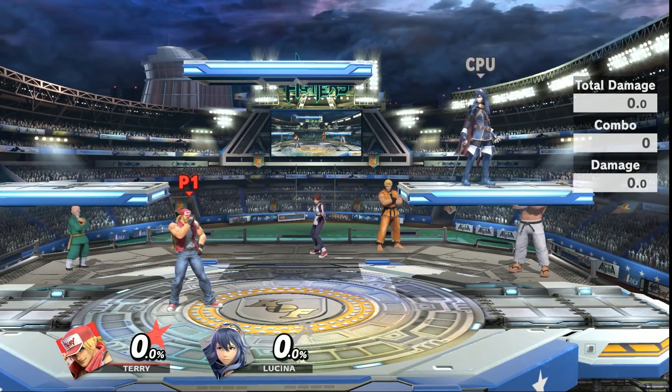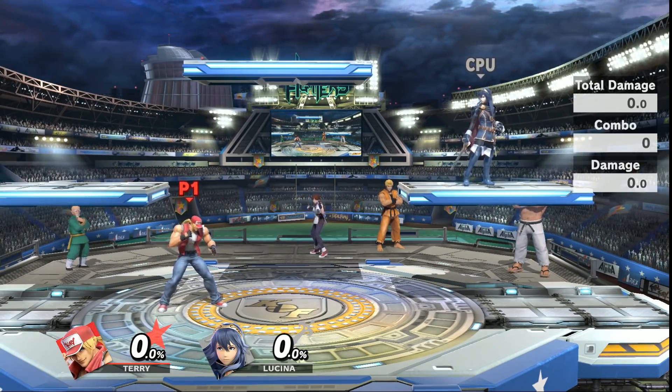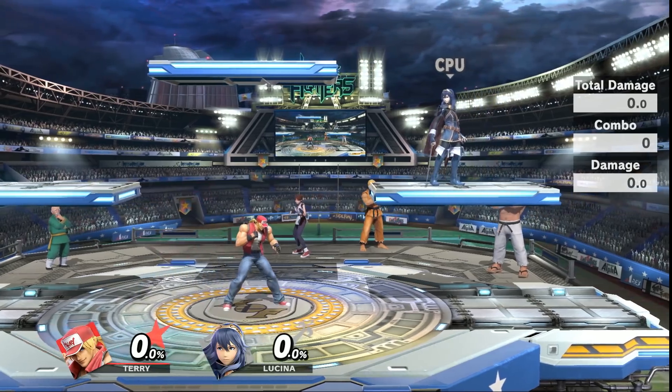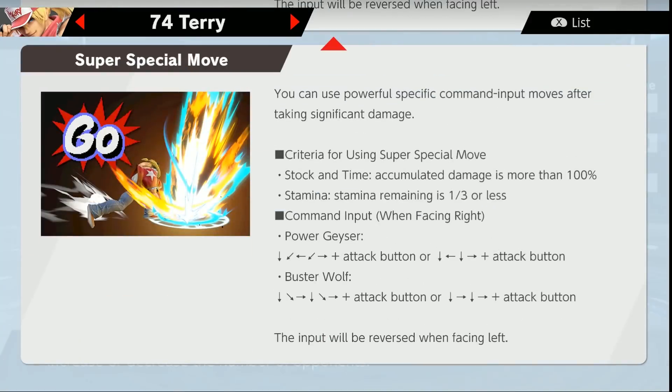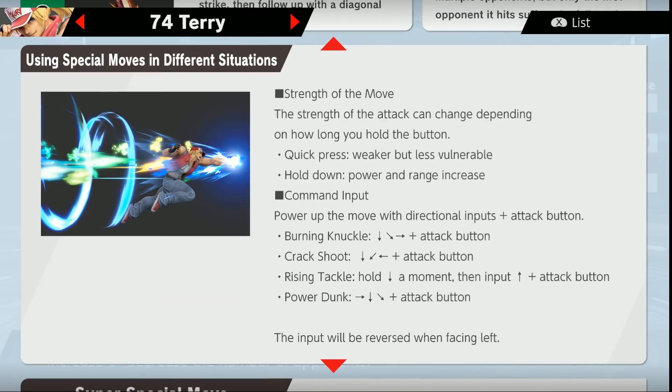The third important mechanic is that Terry has actual input commands for his specials. A lot of his commands are actually pretty complex. In terms of general Smash characters, you can usually just press A and B in the direction and that's enough, but for Terry you have to do quite a few inputs — mainly just quarter circles, full circles, or down-left down-right if you want to simplify it. It does take a lot to get used to, and personally I'm not very good with these kinds of characters simply because I never really played fighting games — I'm actually just a Smash player.